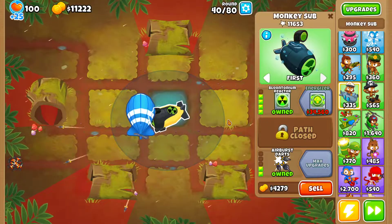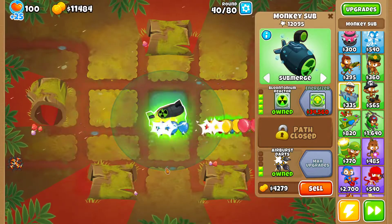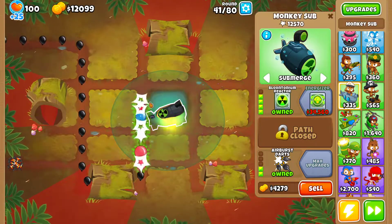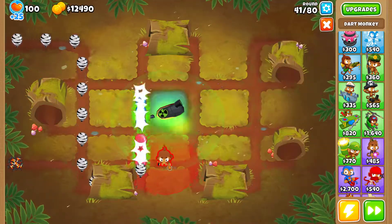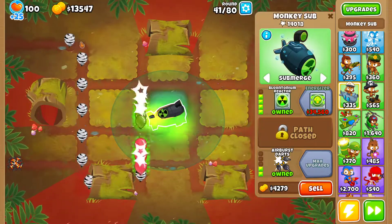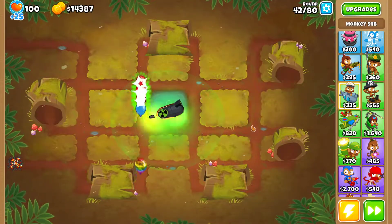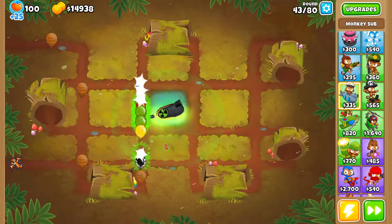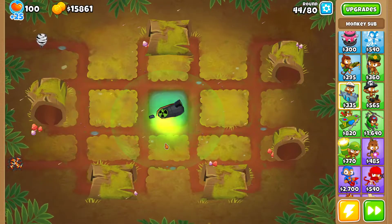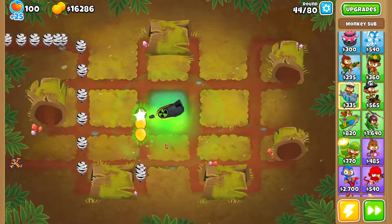Here comes the MOAB. First, unsubmerge. Then once you can pop the MOAB layer, submerge once again, and that's it. Even if I made a small mistake and didn't place the sub to strong before round 40 started, I was still able to pop everything down there. If you're gonna do it better, I recommend you go slow — set it to strong before the MOAB comes down, pop the MOAB layer, then set the sub to submerged and finish off the MOABlings.